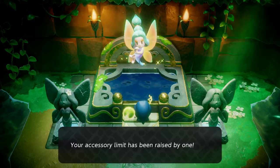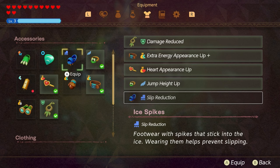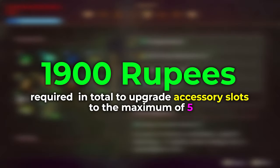Three hundred rupees gets you three accessories, five hundred gets you four accessories, and a thousand gets you five. In total, you're going to need 1,900 rupees in order to unlock the maximum accessory limit of five.